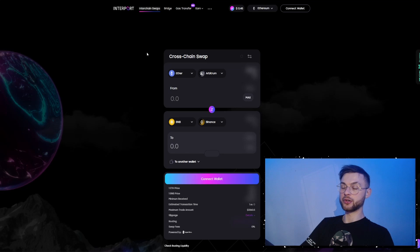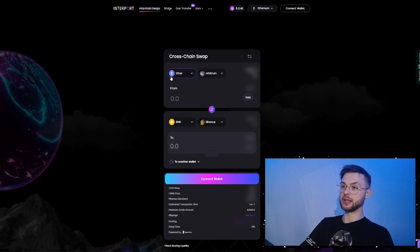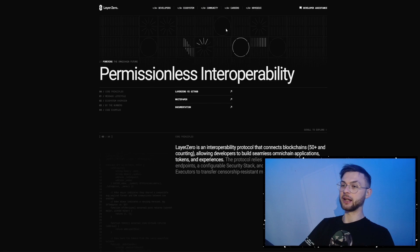Another one is Interport, which is a cross-chain swap across different networks. As always, we'll be transferring Ethereum or USDT across ZkSync — select ZkSync on both sides for simplicity, or if you have assets across different networks you can do that. We're going to transfer USDC to Ethereum, transfer the maximum amount, click 'Approve', and then swap it.